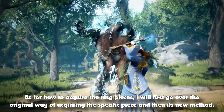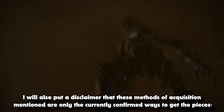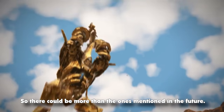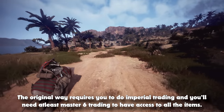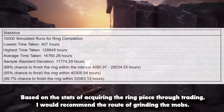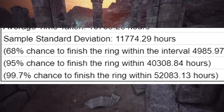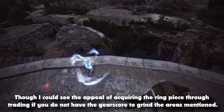As for how to acquire the ring pieces, I will first go over the original way of acquiring the specific piece and then its new method. I'll also put a disclaimer that these methods of acquisition mentioned are only the currently confirmed ways to get the pieces, so there could be more in the future. The original way requires you to do imperial trading and you'll need at least Master 6 trading to have access to all the items. The new methods more so involve grinding mobs to drop the ring pieces. Based on the stats, I would recommend the route of grinding the mobs, though I could see the appeal of acquiring the ring piece through trading if you do not have the gear score to grind the area.